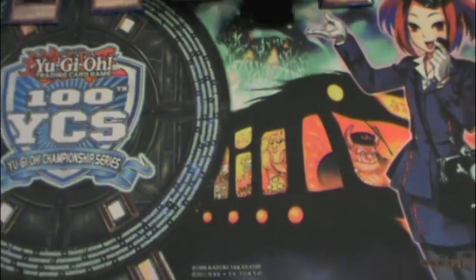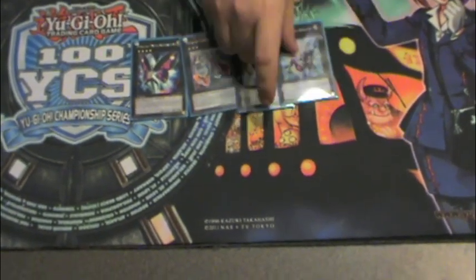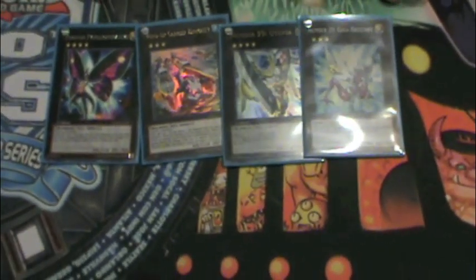So for this OTK, the cards you need to have available — the ones you're going to go into — are these four: you're going to have your Carrier, your Utopia, Giga Brilliant, and the Photon Papalooperative. That's your Papalooperative — I don't know what he calls himself.